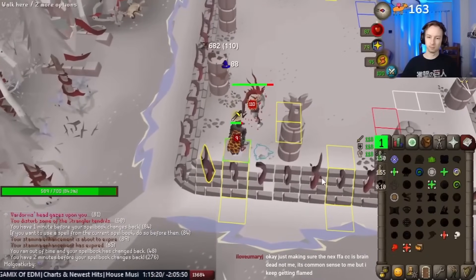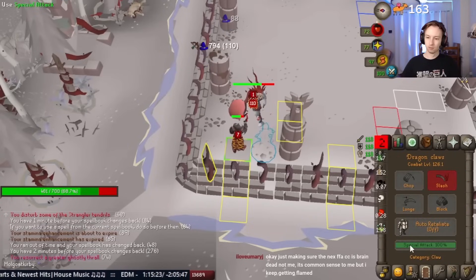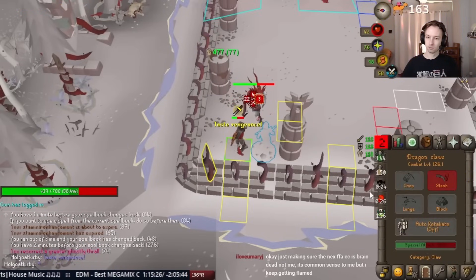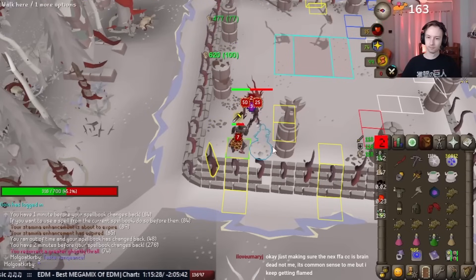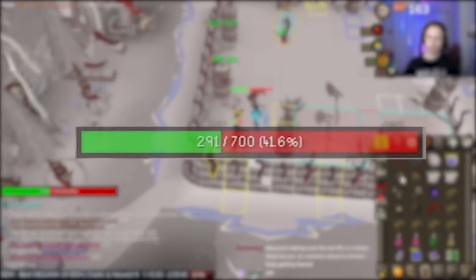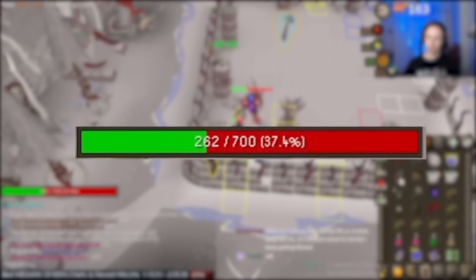Then you need to get a double Ruby Bolt spec for 220 damage — otherwise the record is going to be impossible. Kirby proceeds to turn off Protect from Melee so Vartorvis hits the Vengeance for maximum damage. He double Claw Specs, firstly hitting 77 and then following up with a 100 special attack. We are now about 12 seconds into the fight and Kirby has already dealt over 400 damage to Vartorvis.